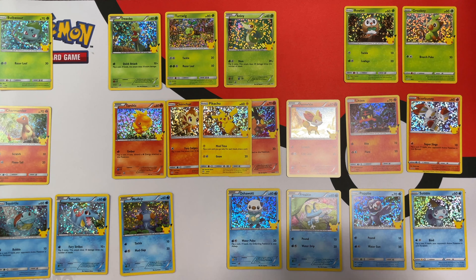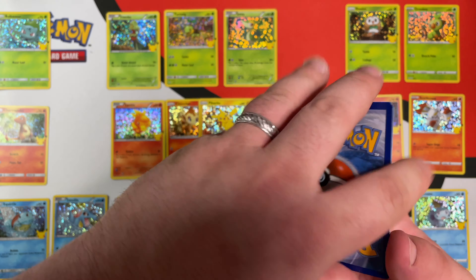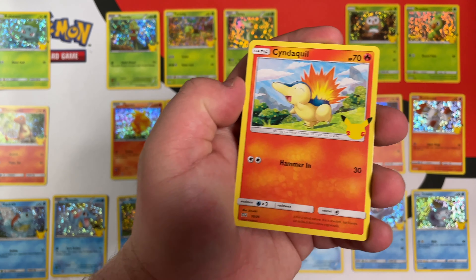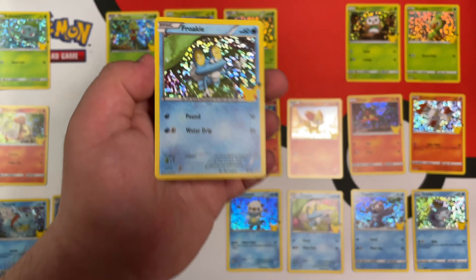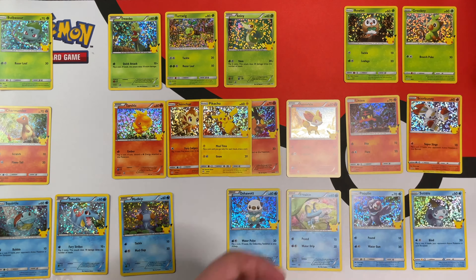I am determined. We have Grookey, Cyndaquil, Rowlet, and another Froakie. That's alright — we still have plenty of packs left.